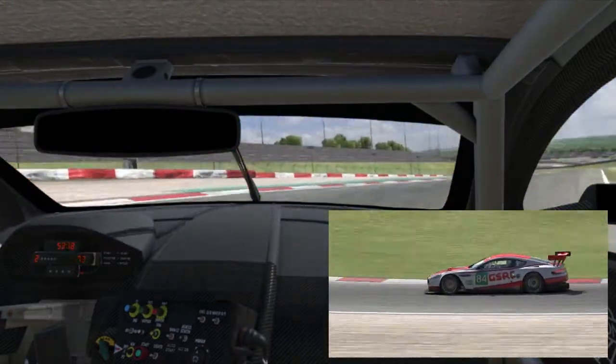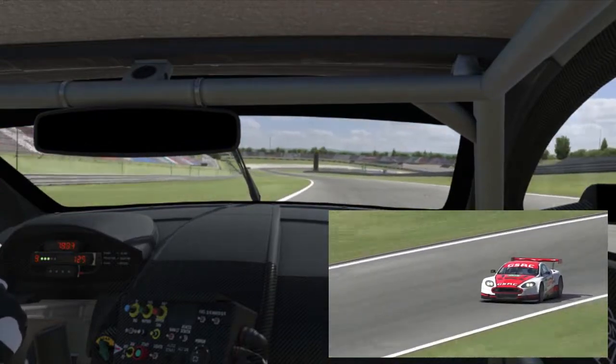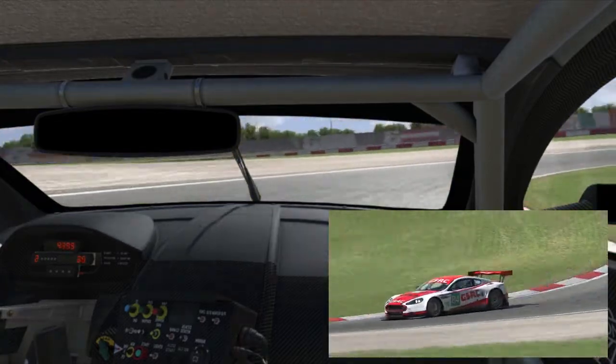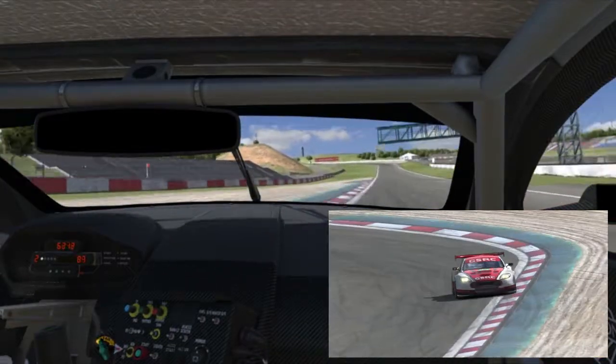Sharper and slower, this bend requires a good launch because you've got a decent stretch downhill before you're braking for the Dunlop hairpin. High speeds and heavy deceleration usually equals a passing opportunity, and though there is a fair bit of banking here, defense around the outside is pretty tough, so it's a case of the best offense is a good defense.